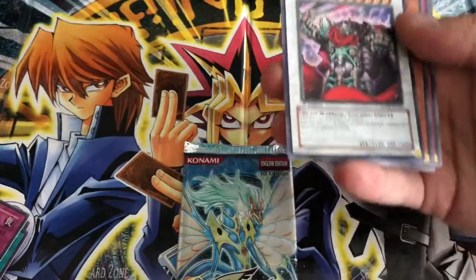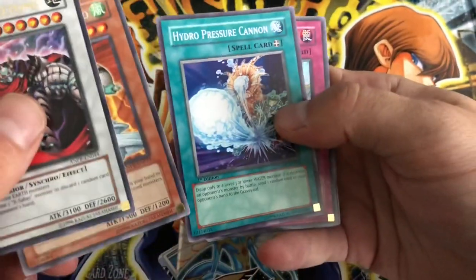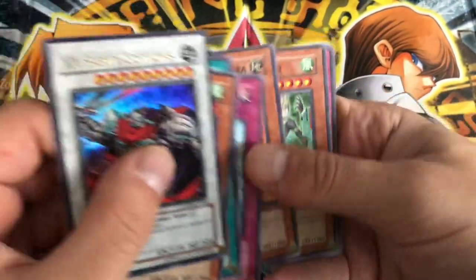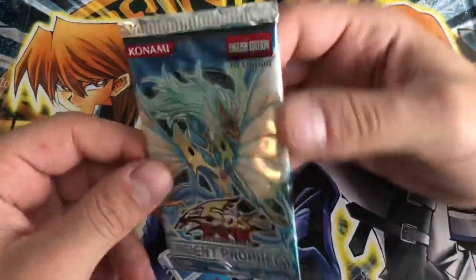That's pretty cool - Ultra Rare First Edition! And a Quacky Muro Tornado. Hydro Pressure Cannon. Battle of the Omens. XX Saber Ragigura - messed that up. Not terrible. I got excited when I saw it was a Synchro.